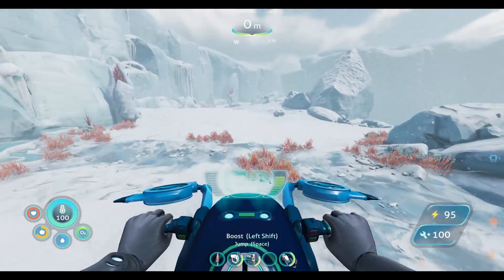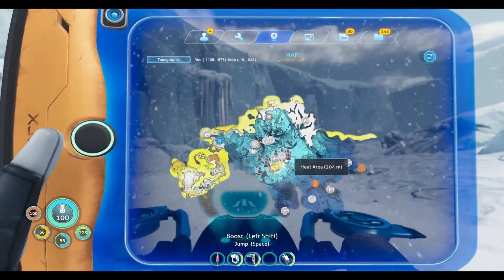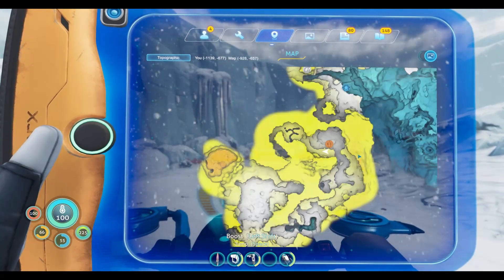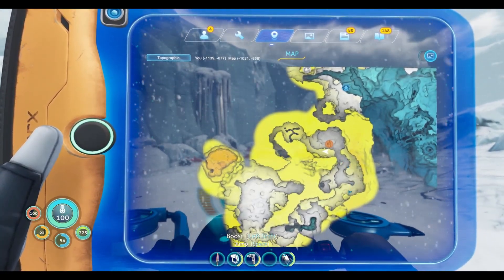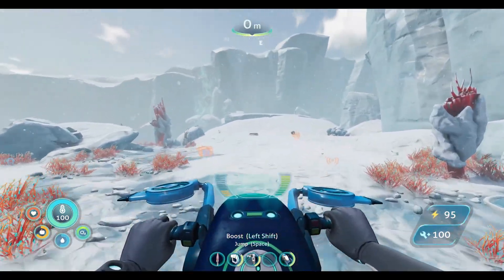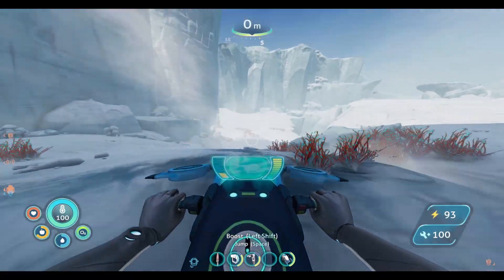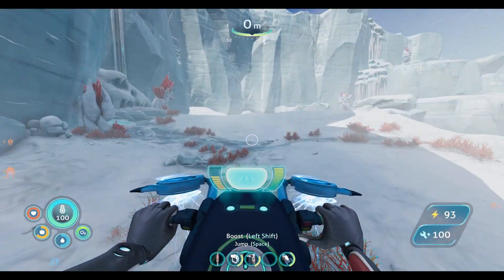The jump module just finally came in use for the first time. Let's go ahead and take a step back and look at the map here. Where are we located? It looks like we're going somewhere that doesn't matter, so we might need to start heading back and wrapping around. I need to start checking the map a little bit more than what I do. You know, the jump module is not as bad as I initially thought.